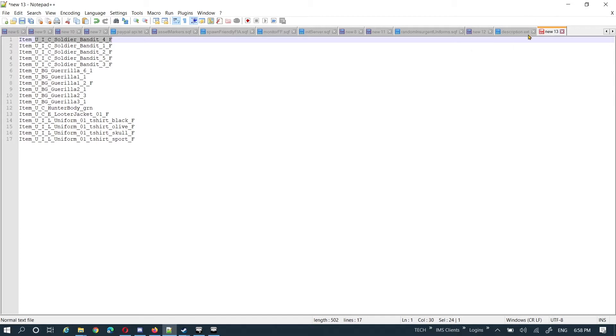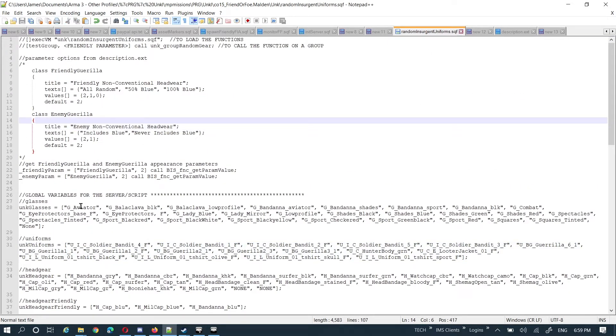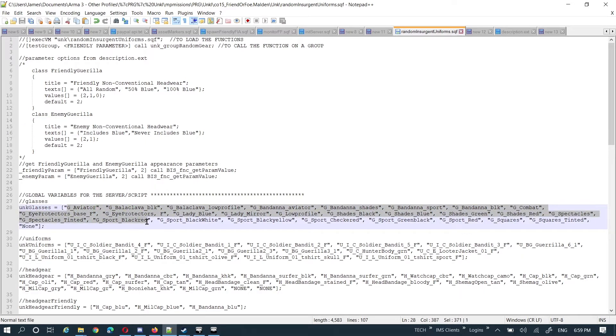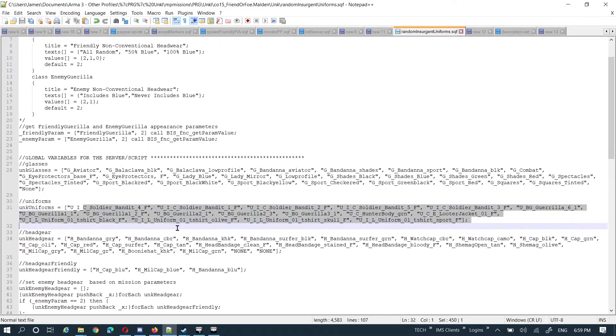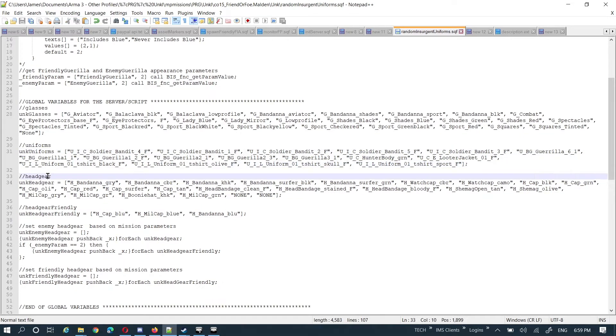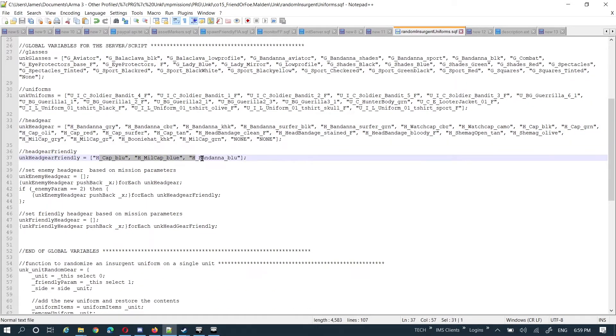Same thing with the hats, and then the eyeglasses had to go into the config viewer to grab those. Basically all my mission script does is create a global variable called glasses_glasses and put in all those class names for the glasses, one for uniforms with all the class names, and then headgear. So this is all of the enemy headgear under one variable, and then friendly is the blue ones.